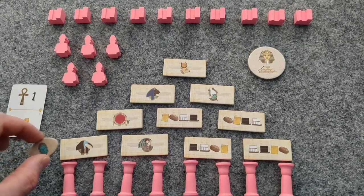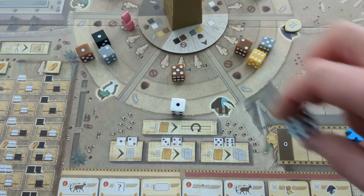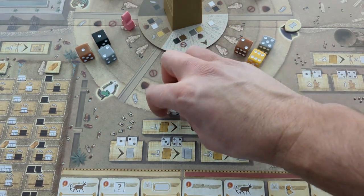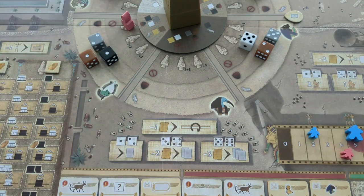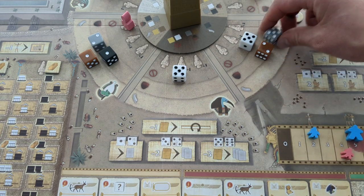When the progress marker lands on a god, take the highest value pure or tainted die. If the highest value of pure and tainted were tied, take the pure die. If there was still a tie, randomly choose one.